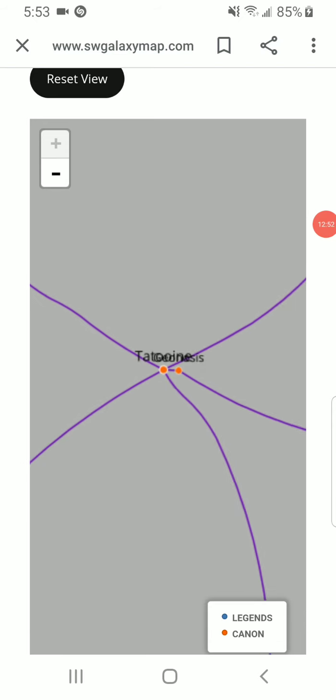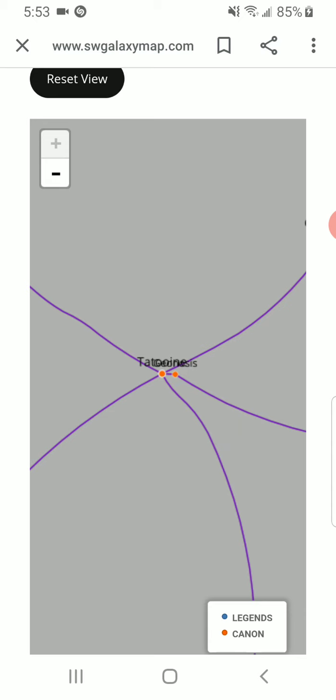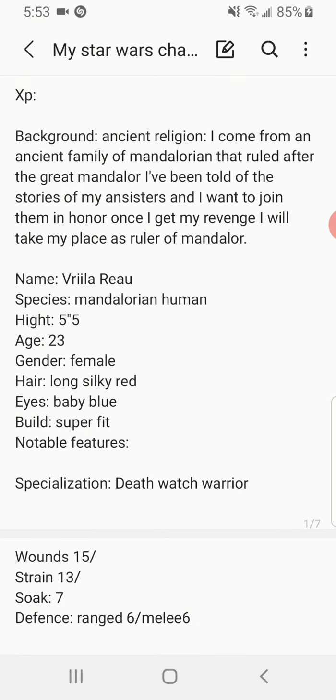We come out of hyperspace and into the atmosphere of Tatooine. Where on Tatooine would we like to land? Mos Eisley — it's the only place I know. So we land the ship and walk our way to Mos Eisley Cantina with the little green kid — aka Baby Yoda, if anybody hasn't gotten the hint yet.